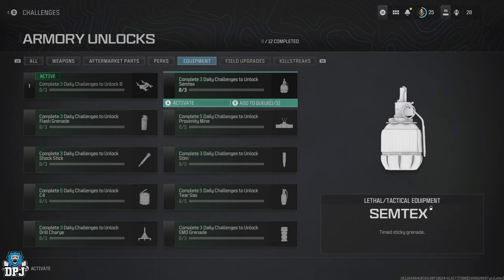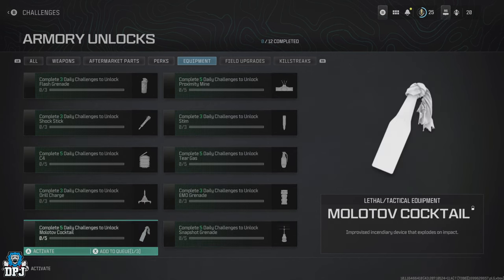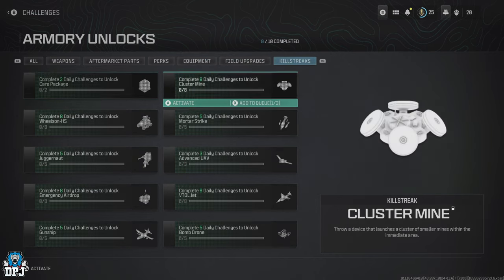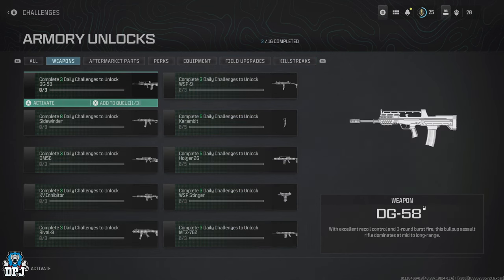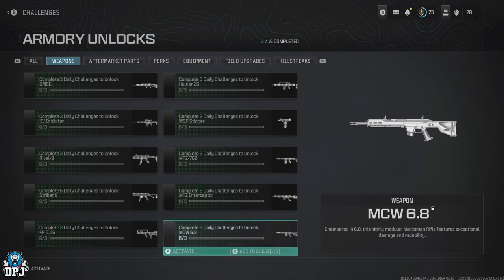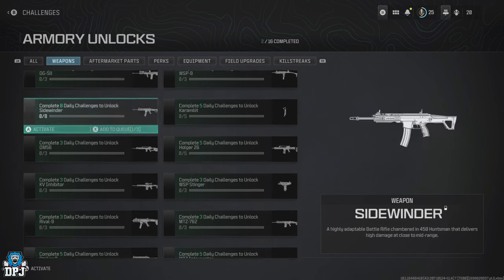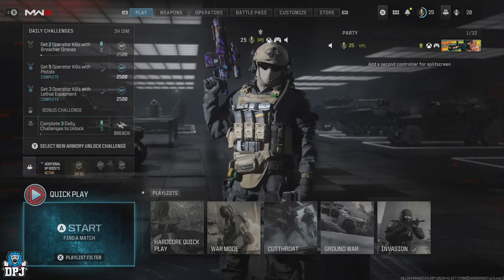To unlock these items, they are tied to daily challenges for the most part. This means if there's a weapon you want to unlock, you have to do the associated challenges, and to do this you first have to activate the item's challenge. Once you've activated the item you want to unlock, you'll see that you have to complete daily challenges. Now obviously, daily challenges are in fact just daily.